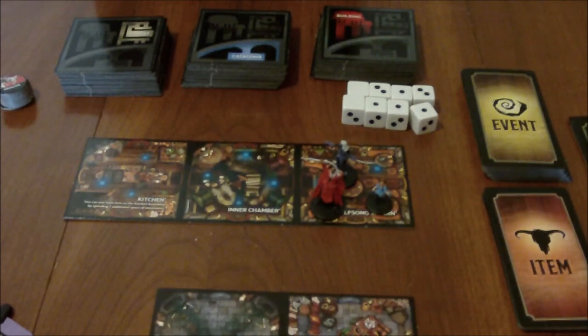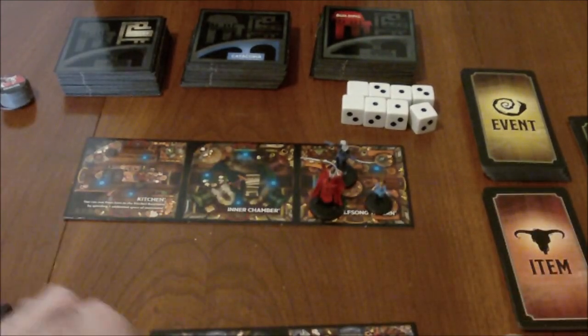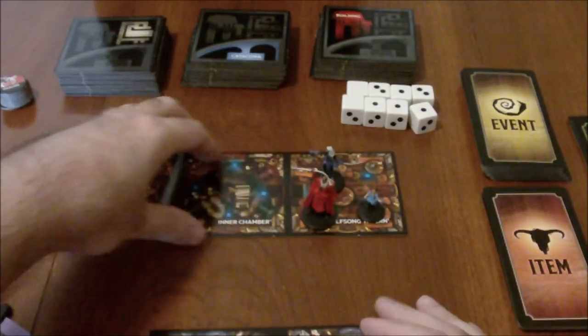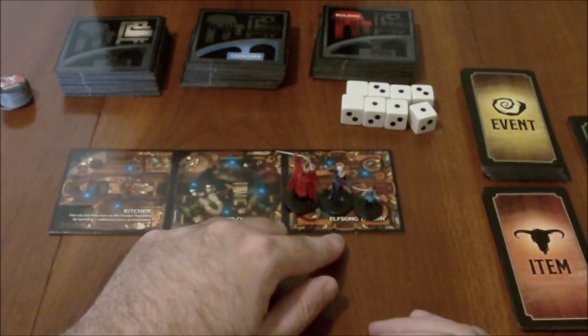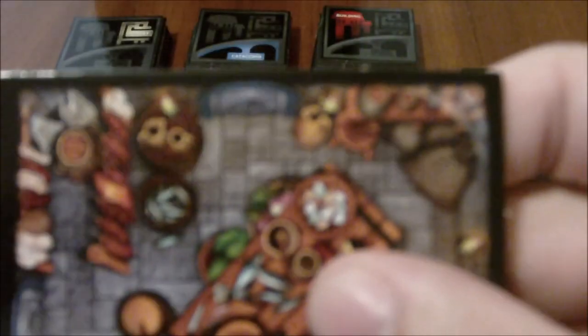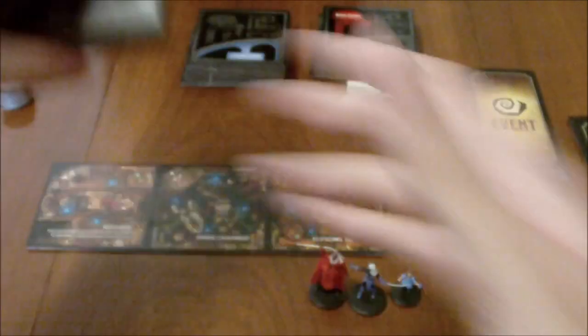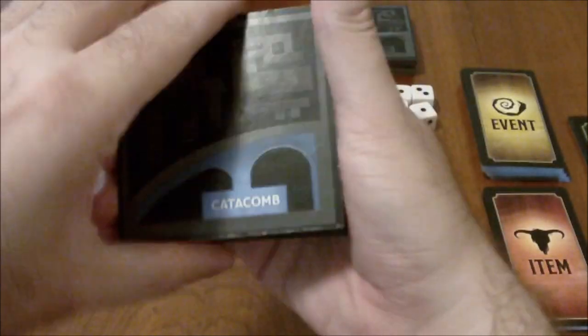So we've got our starting tiles set up and our different stacks. In order to explore, you take your turn. Let's just say our ranger goes first. I want to move her outside of the Elfsong Tavern, going into the streets. You look at the color of the doorways — this one has a yellow border, this one has a red border, and the catacomb levels all have a blue border. That just tells you which stack you're drawing from: yellow for the street stack, red for the building stack, and blue for the catacombs.